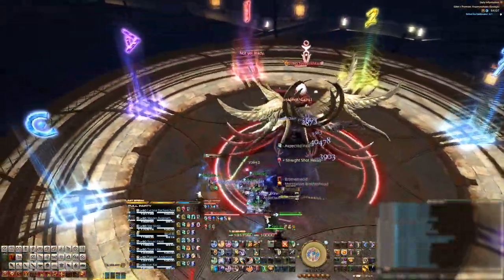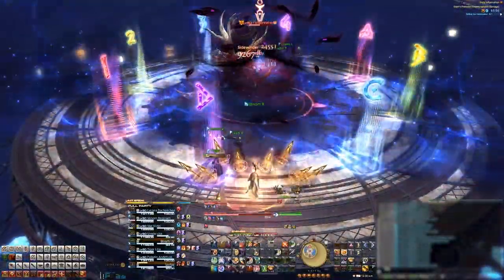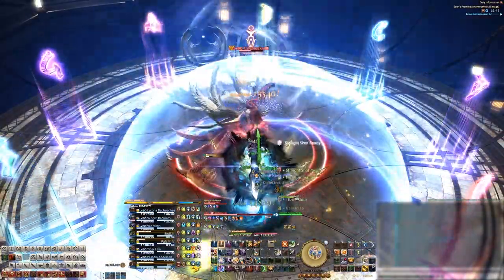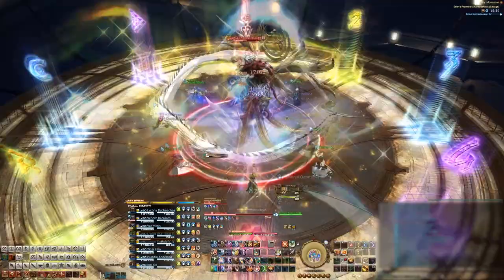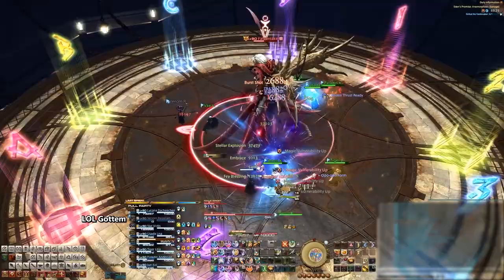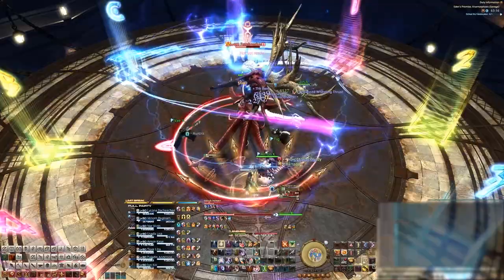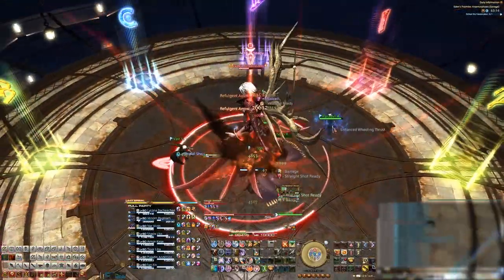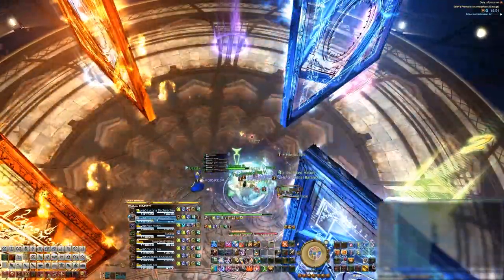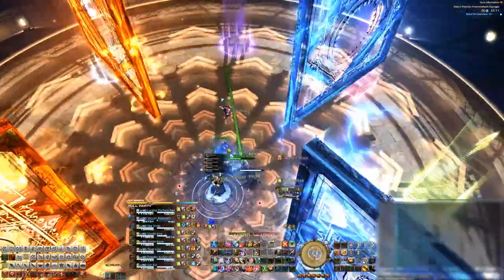The boss jumps back to the middle and casts Burnt Strike — pay attention to the element and dodge the line accordingly. Bound of Faith comes up next, so the person with the prey marker stands in the correct position while the rest of the party does the same. Get into your clock positions for an Elemental Break and do your respective elemental mechanics right after. Next, he'll cast Sundered Sky, which charges up with either fire or lightning — in our case it was lightning. The four giant squares pop up on the stage again. There will also be a knockback from the middle.